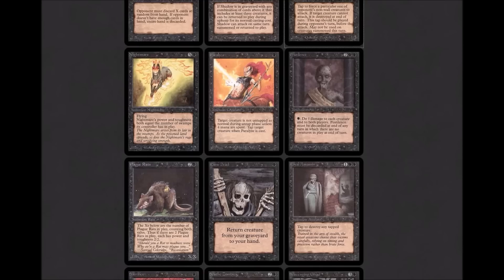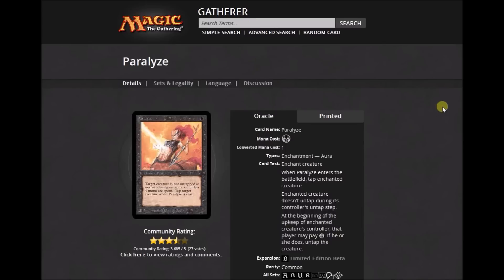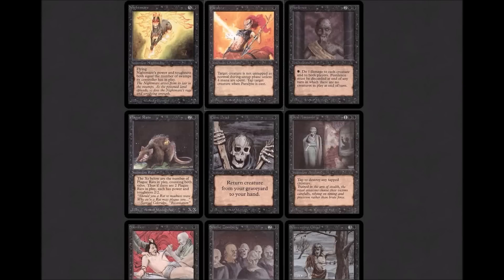Nightmare: five colorless and one black, flying creature — its power and toughness are equal to the number of swamps you control. Paralyze: black enchant creature — 'When Paralyze enters the battlefield, tap enchanted creature. Enchanted creature does not untap during its controller's untap step. At the beginning of that player's upkeep, they may pay four to untap that creature.' Kind of slow removal that can be worked around, but if you're playing an aggressive black deck your opponent probably doesn't have the chance. Pestilence: two black enchantment — 'Pay black: deal one damage to each creature and player. Pestilence is sacrificed when there are no creatures left in play.'